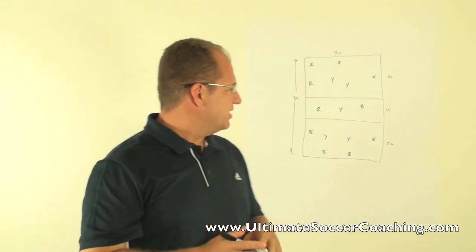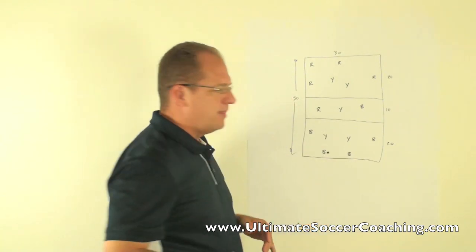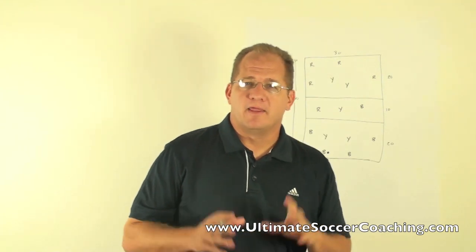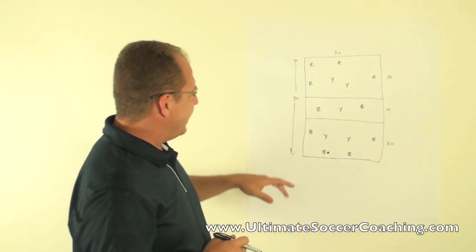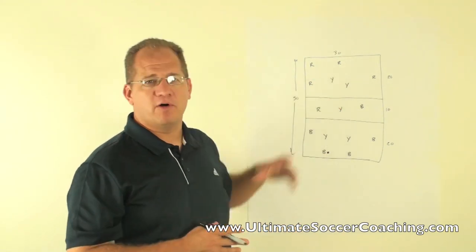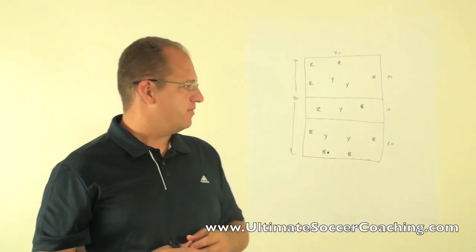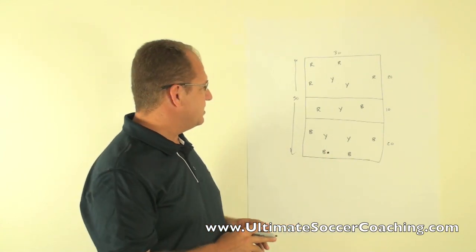The objective is very simple. You're going to start with the ball on one side, play two-touch, and the goal is to get the ball from one side to the opposite side. The ball has to be played on the ground — no flighted balls — and ideally you're going to work through the middle players. Yellow is defending in all grids, and blue and red are working together, so it's basically a 10v5 game broken out over three zones. Everything is two-touch.